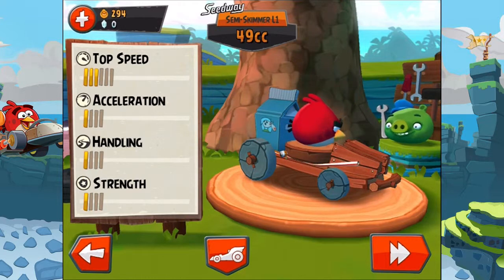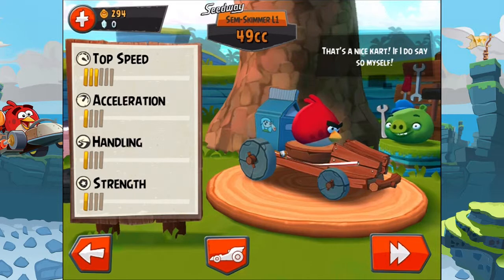What else can I do? I'm trying to tap on the screen. That's a nice card, if I do say so myself. Nice. So, when I tap on the piggy, it starts speaking.